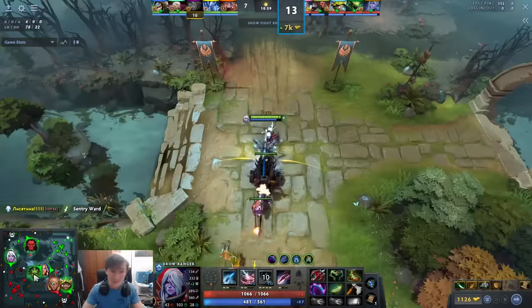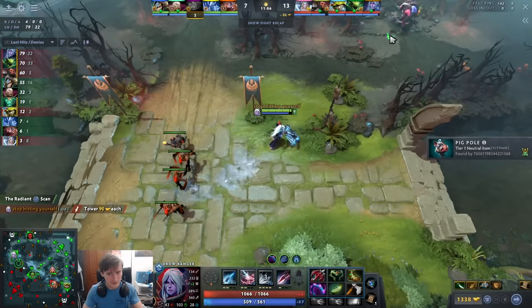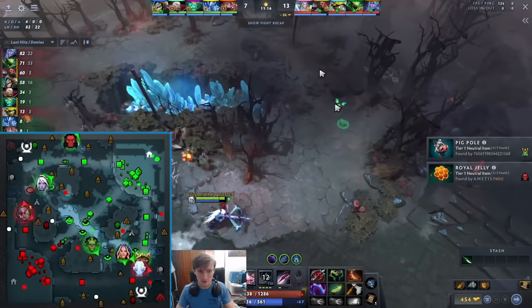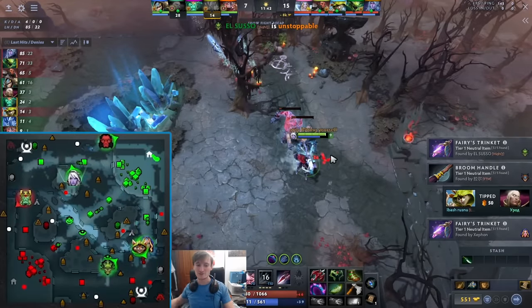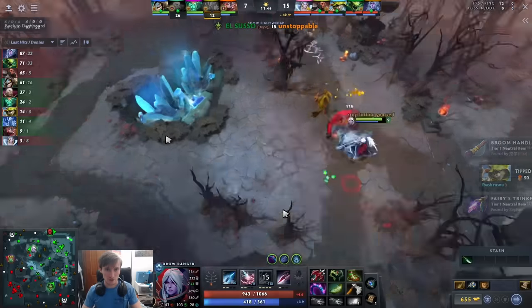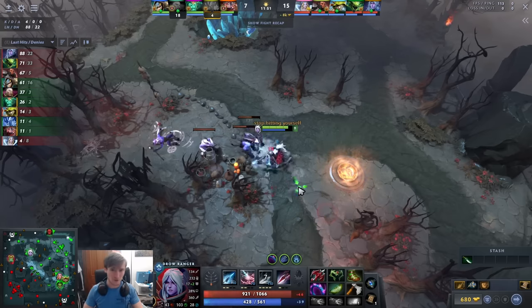Watching this game — he's owning, 7k ahead at minute 11, this game is basically over. He takes the tier 1 tower, a little risky, gets it. He has Dragon Lance at least. Pudge and Wraith King are top, Invoker and AA are showing bottom. He starts farming the jungle rotation — I like that he starts farming to the right, toward the ancients. This is a Legend 2 game, important to note.